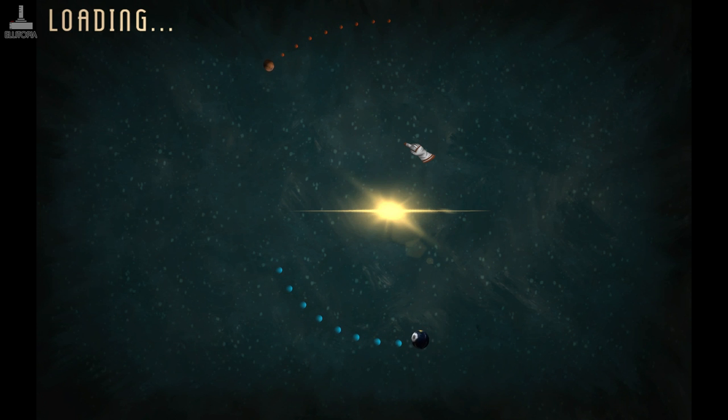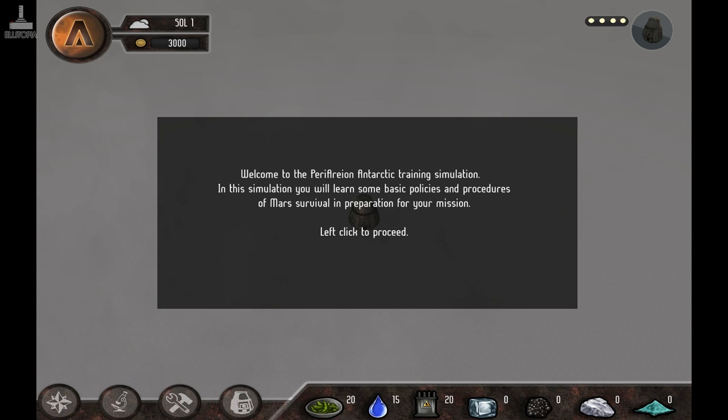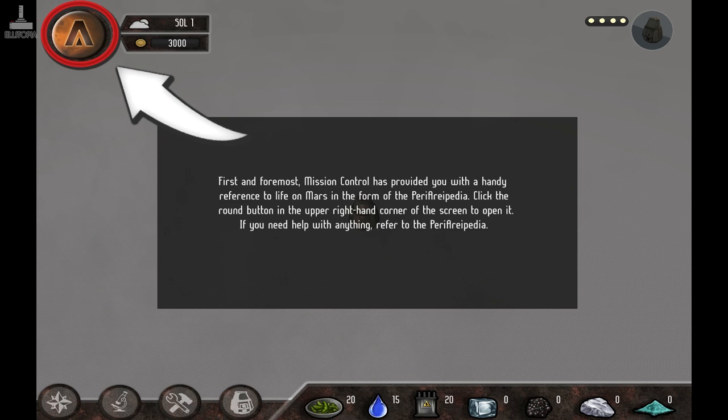Loading, orbiting. We are going around the sun in a very strange rotation because we appear to be spinning on the wrong axis. Welcome to the Perry Arion Antarctic training simulation. In this simulation, you will learn some basic policies and procedures of Mars survival in preparation for your mission. Left click to proceed. Mission control has provided you with a handy reference to life on Mars in the form of the Perry Ariepedia. Click the round button — that's the upper left hand corner of the screen — to open it.